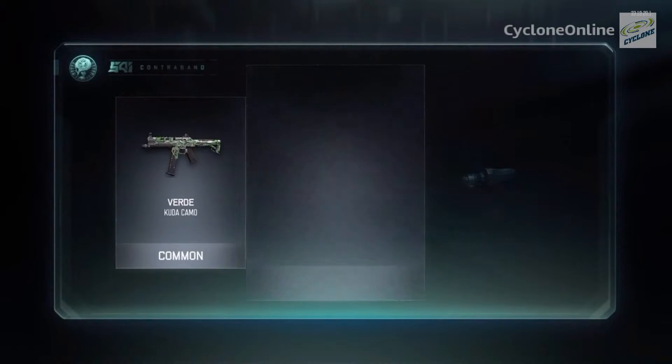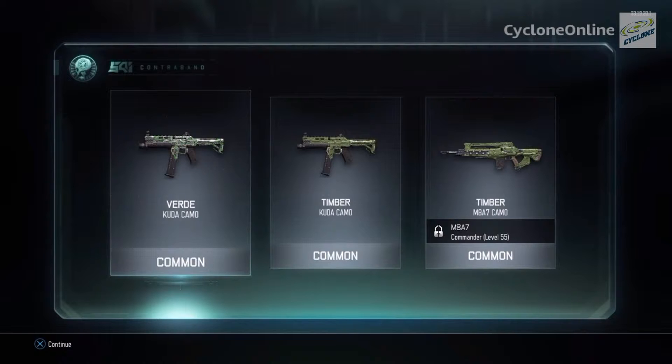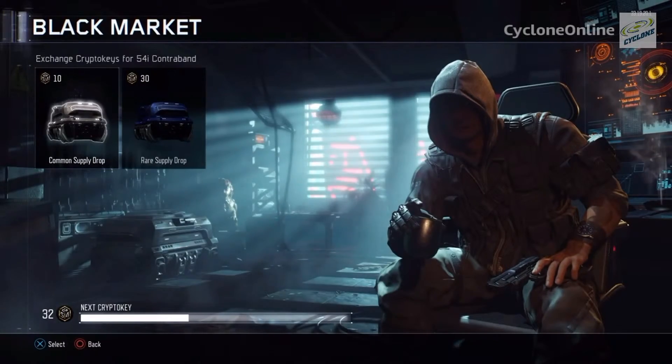Third supply drop — come on, give me a rare! We got a Kuna camo. Kuna camo doesn't look bad — kind of chrome-ish with green. That's actually how my PS4 looks: chrome and green. Looks cool.